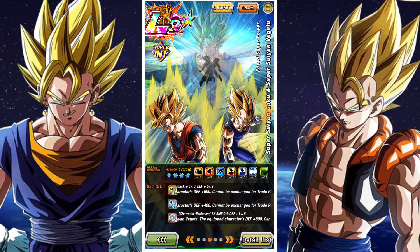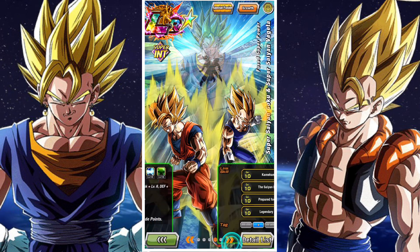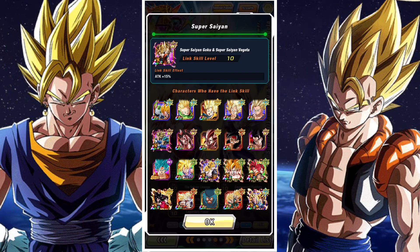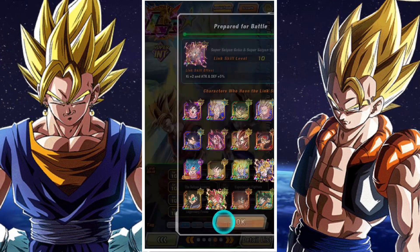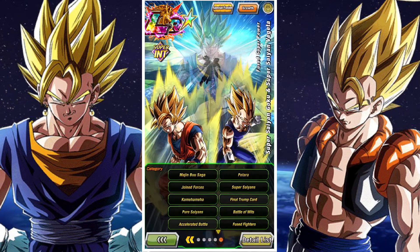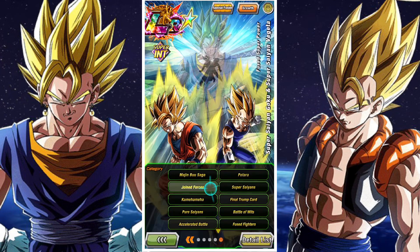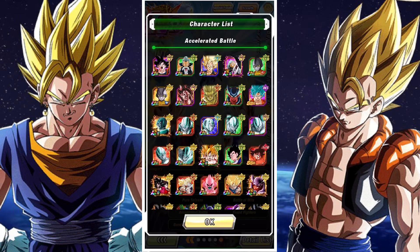Their link sets are Kamehameha, Super Saiyan, Saiyan Lineage, Experienced Fighters, Prepared for Battle, Fierce Battle, and Legendary Power — with Experienced Fighters and Saiyan Lineage dropping out after transformation, replaced by Fused Fighters and Power Bestowed by God. Their categories include Accelerated Battle, Battle of Wits, Bond of Parents and Child, Final Trump Card, Fused Fighters, Joined Forces, Kamehameha, Majin Buu Saga, Potara, Pure Saiyans, and Super Saiyans.